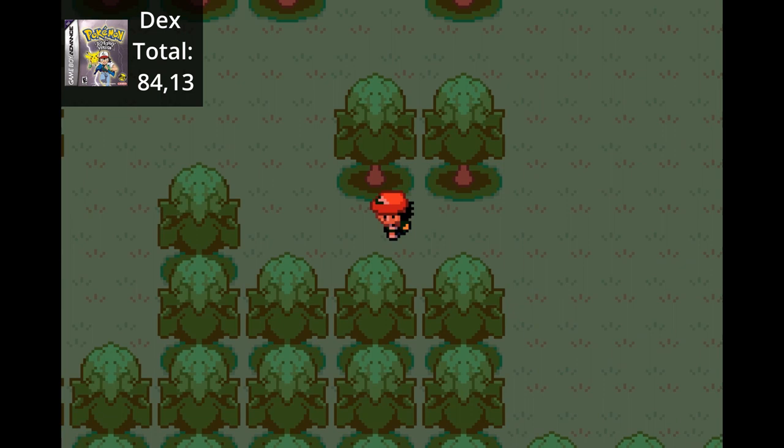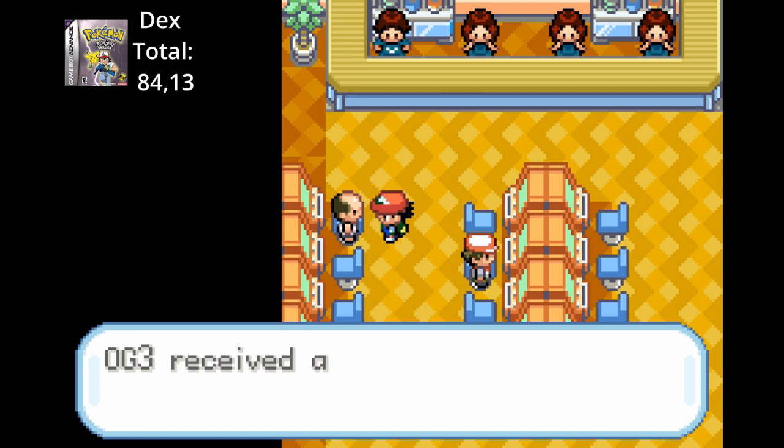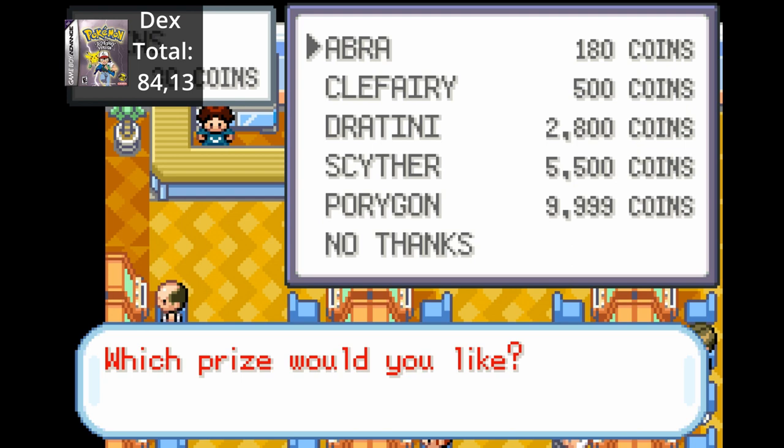A little north is Moss Green Village. Here, we help a trainer evolve their Paras. Besides that, there is not much else to do here. We continue through Route 12, battling our way through. Neontown has a Casino, which means I will have to play the slots to grab some Pokemon. We were able to pick up a coin case here too.